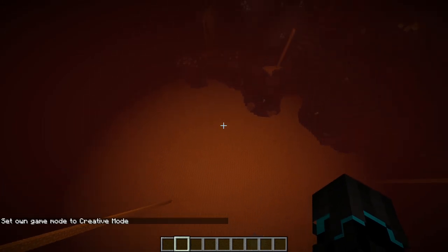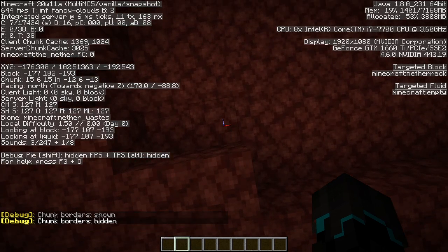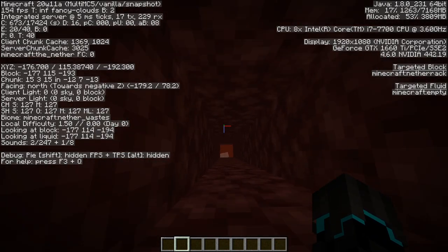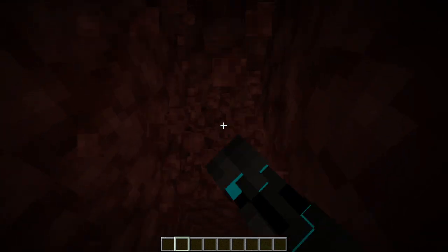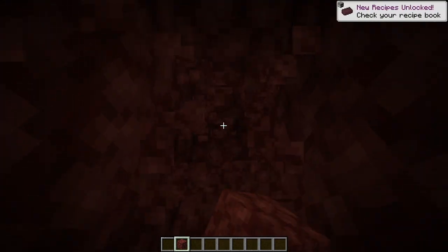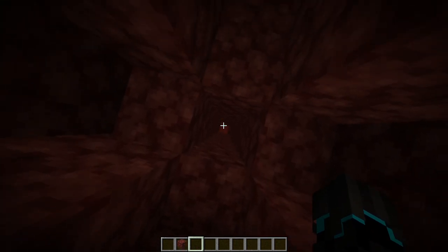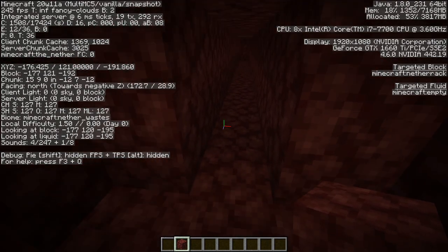So what we're going to do is I'm going to stand right here where I found a good spot, and then we pretty much want to go up to the bedrock ceiling of the nether. We want to go all the way up to Y 121 right here, and leave this drop chute here because we will need it a bit later. From here, I want to go 16 blocks in each direction - north, south, east, and west. The reason why we stop at Y level 121 is because right up here is where the bedrock ceiling starts, which is what we want.